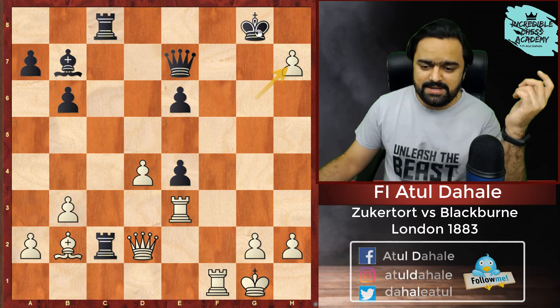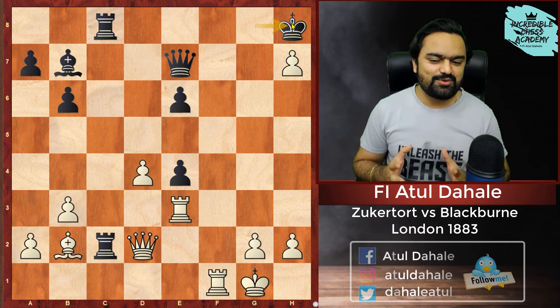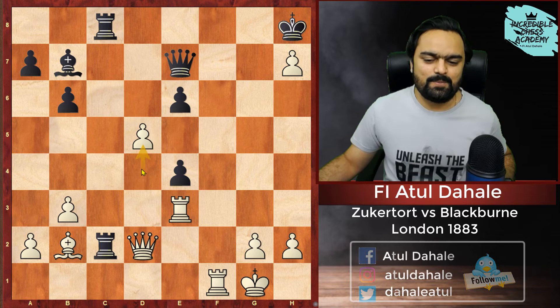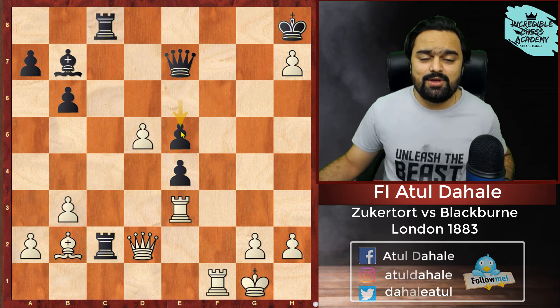So Black plays King H8. And this is the position why this game is very, very famous — this position has already made itself into many puzzle books. Pay attention to what White played: White played D5. He is not caring about anything, he is saying I want your King. Black obviously wants to block this Bishop, so he plays E5. And now — the surprise! White played an amazing move: Queen to B4. He is ready to give up his Queen.